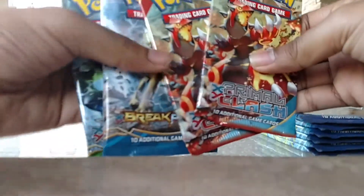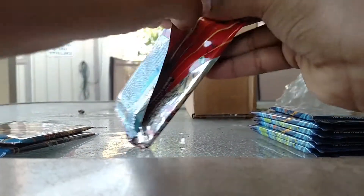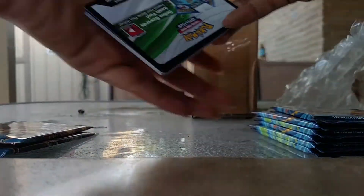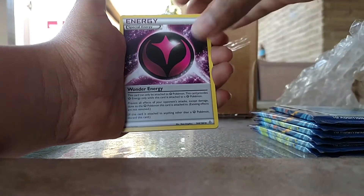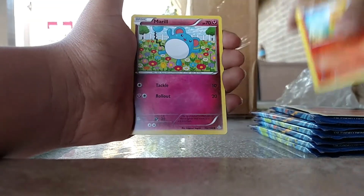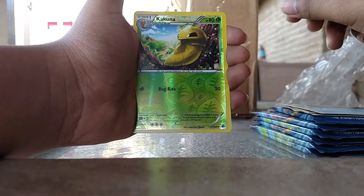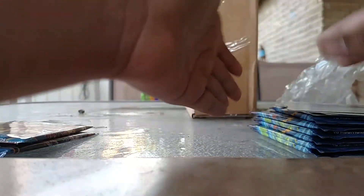So we have Evolutions, Evolutions, Evolutions, Evolutions, two Primal Clash, Fates Collide, and Breakpoint. I'm gonna open the Primal Clash first. Let's see what we get. We have a Seed Drop, Wonder Energy, Slugma, Nora, Chochyik, Meryl, Sesikic, Corpish, a reverse holo, reverse holo of a Kakuna, and our rare is an Excadrill non-holo rare.